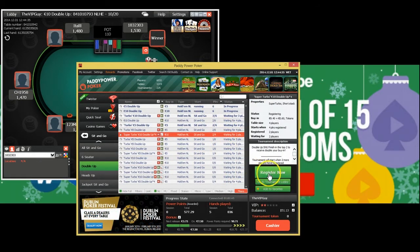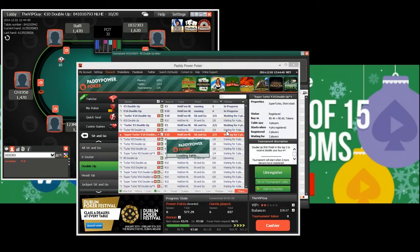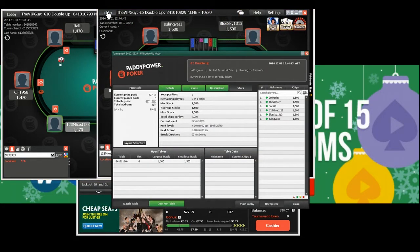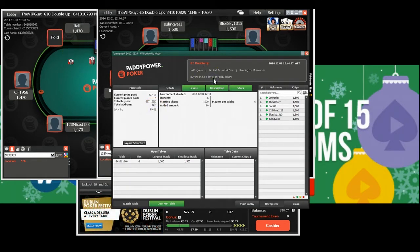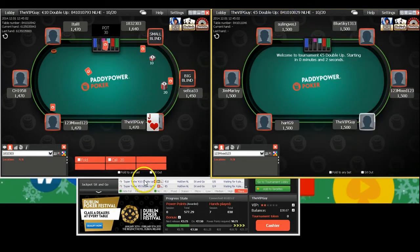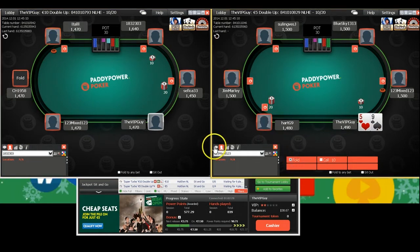A super turbo just appeared — I'll definitely register for that, that'll be fun. A five euro double up is also starting — same level, seven minutes, not a turbo or super turbo. We can turn our four euros fifty-three into nine euros six. And remember, I'm going to be getting around twenty-five cents back just for playing this tournament, but only if you sign up through PokerVIP.com. Jack-4 is a very easy fold, as will be 5-9 offsuit.